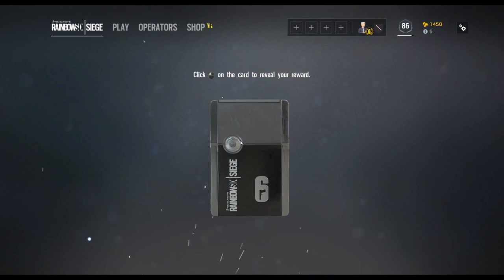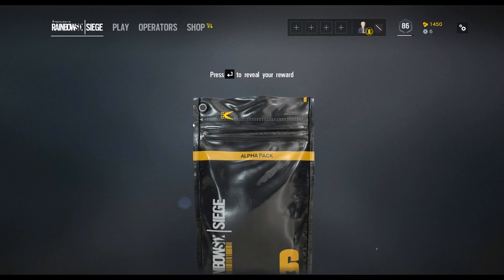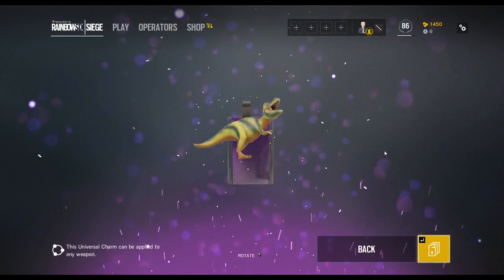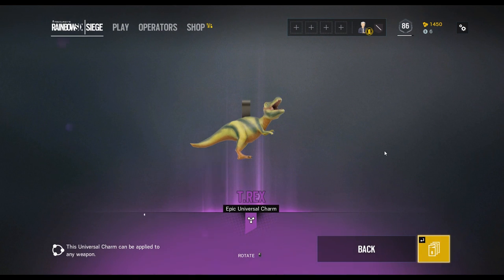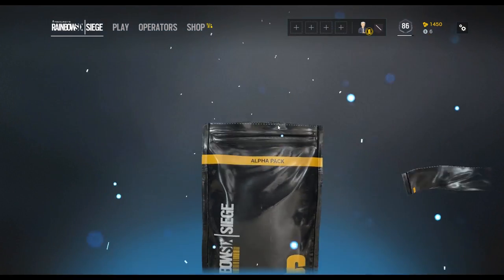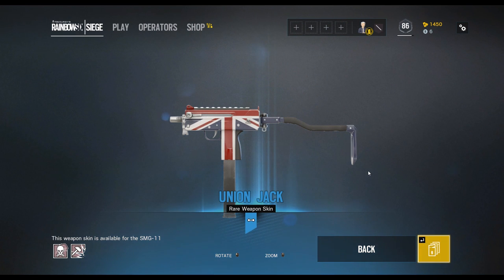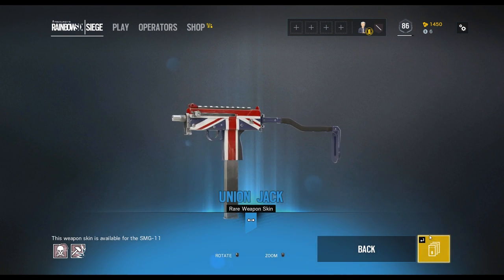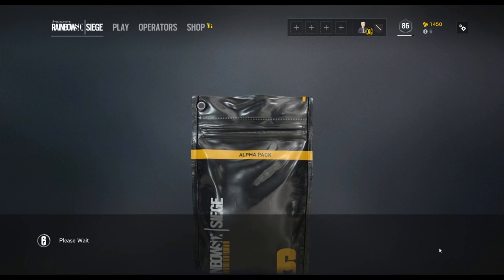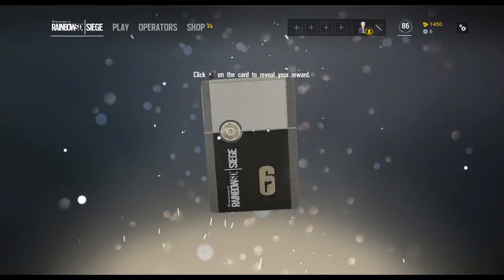All right, here we go. The funny thing is it starts — another purple. You ready, boys? Oh, we got the T-Rex. We got the T-Rex. A blue — the Union Jack. The only way this can be really, really good is if I get another gold one. I think that T-Rex is really rare. Well, it's a purple one. I think it's really rare.